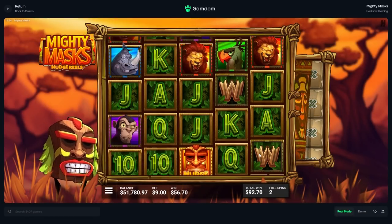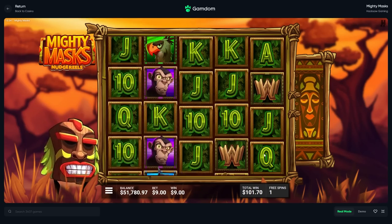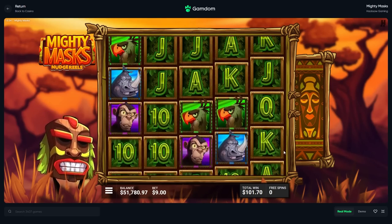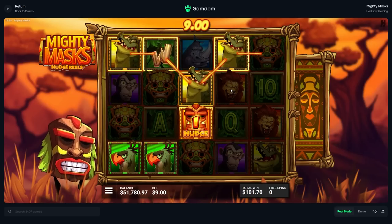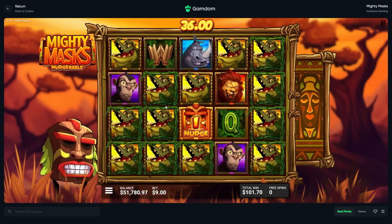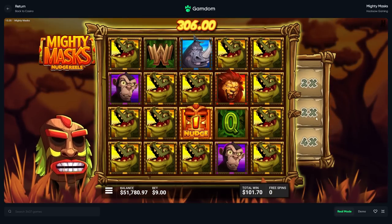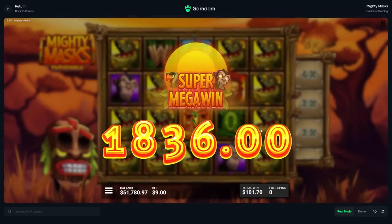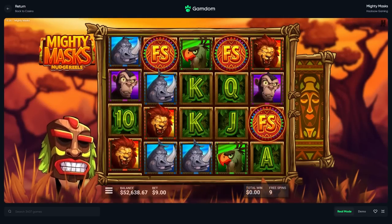That secures us 28,000 profit - yeah that feels good. Top symbol, top symbol - wait, are these not going down? Top symbol or monkey - at least we got a full line of that. We'll just take a good multiplier here - a 10 would have been awesome. Whatever, that's still profit - just under two thousand dollars on that bonus buy. Nothing to complain about.